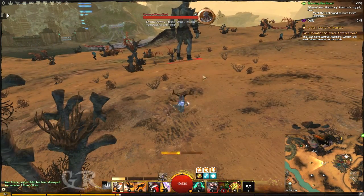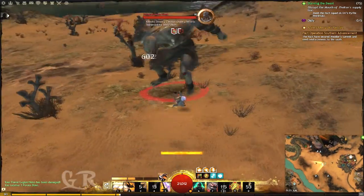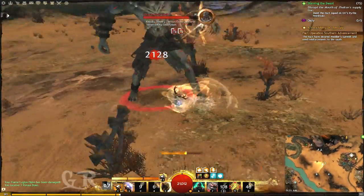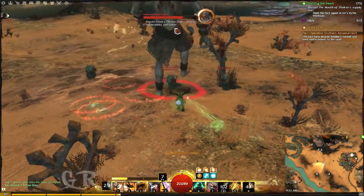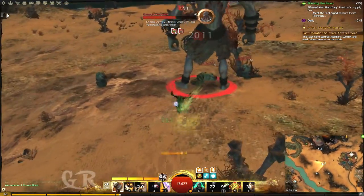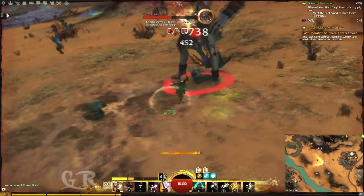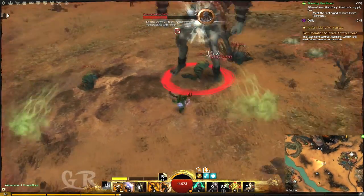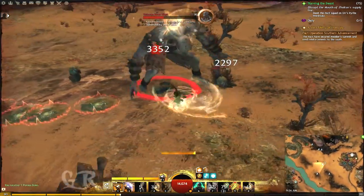I will start with these two combinations because I have two ranged attacks. When I swap weapons I gain adrenaline too, then burst. This build is a little bit hard, but the good thing is that you can dodge roll a lot of times because with every burst move that you do you will gain 15 endurance.